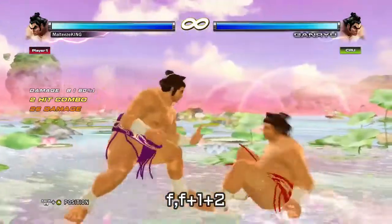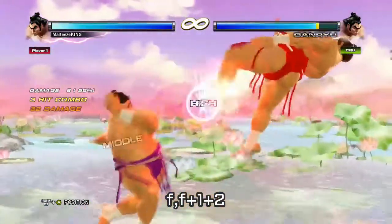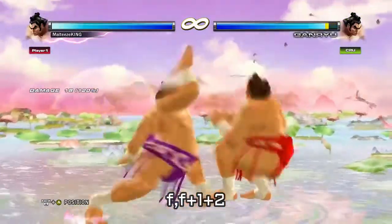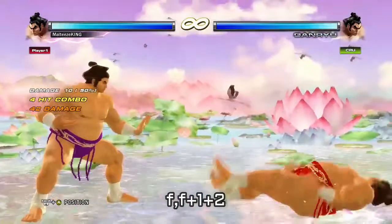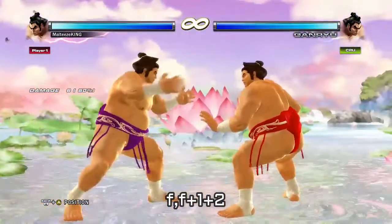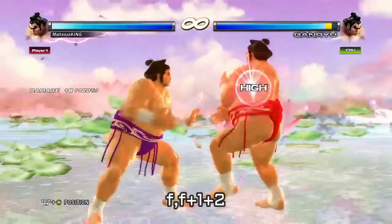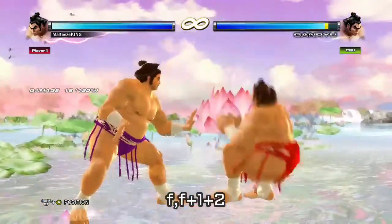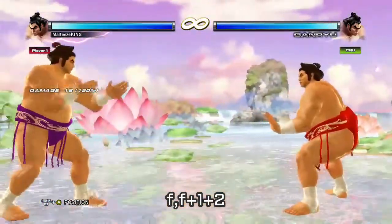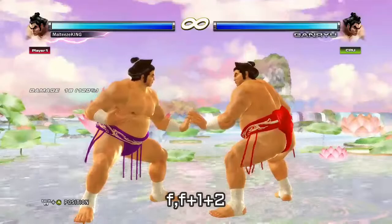Moving on to the next move: forward forward two. Just think of it like Jack's hug, but it's a high and it's safe. It's got decent range if you dash in while you do it, and you could use it as a whiff punisher. It's at minus eight exactly, and yeah, it's a launcher, so pretty decent.